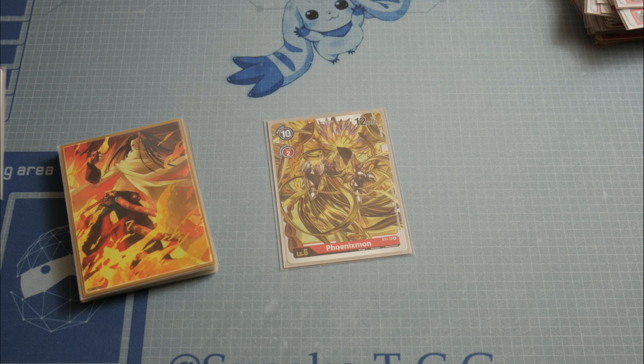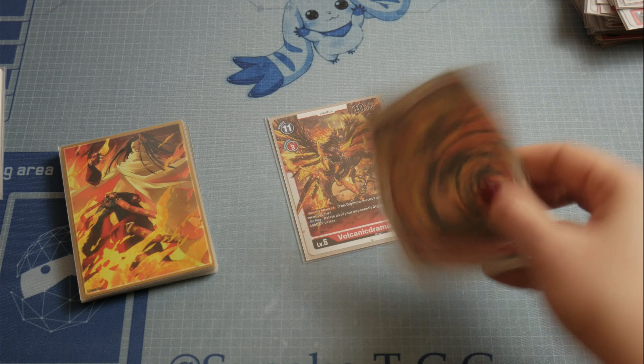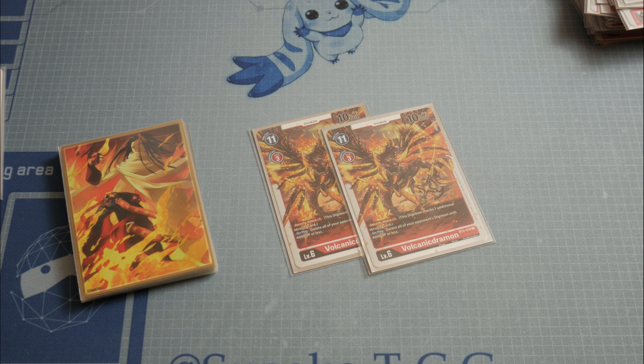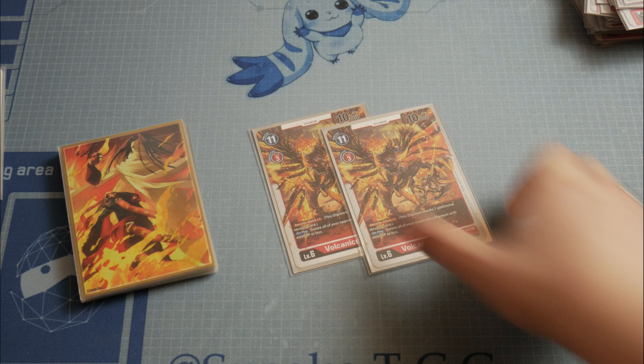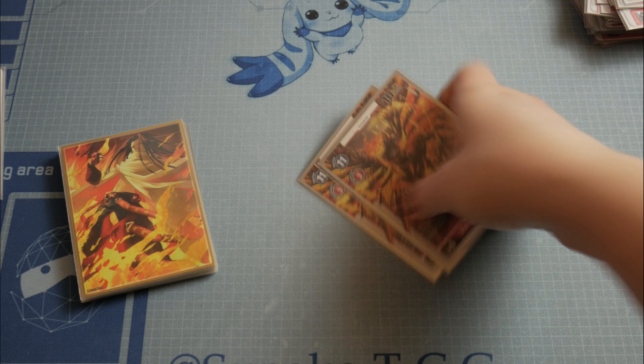We use only 1 Fenixmon — it costs only 2 to evolve, has 9000 power, and on the very same turn, because it's so cheap, you can evolve into Omnimon. We play 2 Volcanicmon, which is a very nice card against rush decks. It's officially the best common card from booster set 1. Everyone forgets, but it has security attack +1 and can be played in any color deck, so even in blue I can play it to destroy the field and attack for security +1 the next turn.